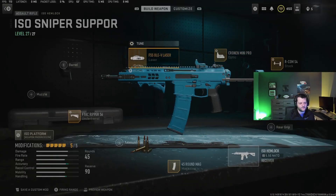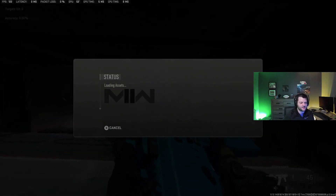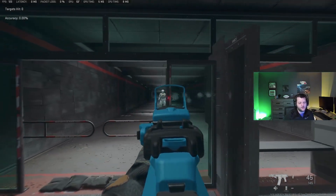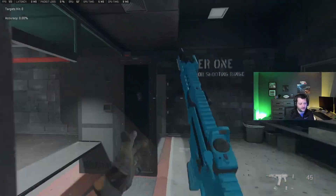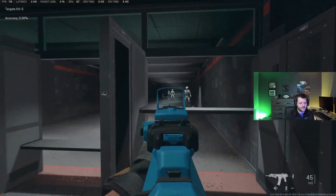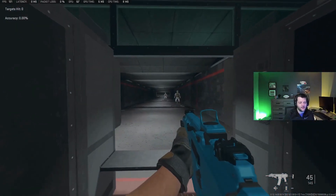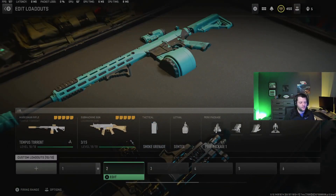Tune it for ADS speed and then the FSS OLEV laser for sprint-to-fire and ADS. As you can see, for an AR the aim walking speed is fairly solid — you could increase it by tuning your underbarrel for more aim walking speed. The sprint-to-fire and ADS speed are really good, and you're able to hit shots consistently at 30 to 40 meters. That's why I think it's the best sniper support weapon.